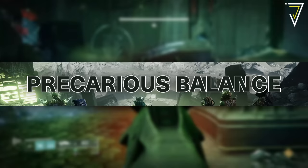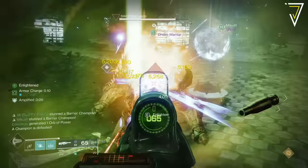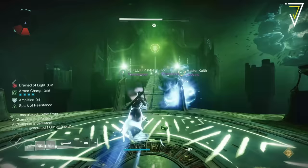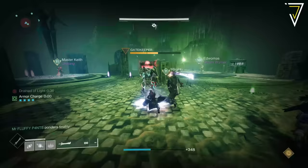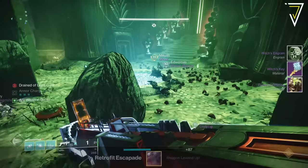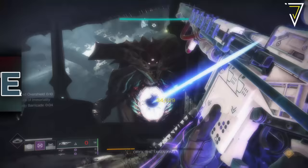Moving on to the featured challenge for the Crota's End raid, taking place over the bridge encounter — it's called Precarious Balance. Guardians cannot step on the bridge whilst it's fully built, so you'll need to jump across the remaining section prior to completing the encounter. Make sure you have enough enlightened players and that each member of your fireteam crosses the bridge appropriately. Complete it and you'll gain an additional raid chest and bonus raid loot.